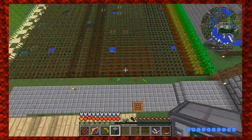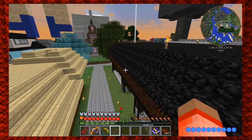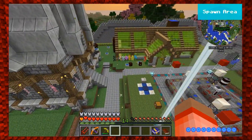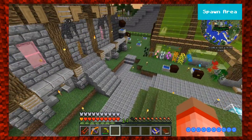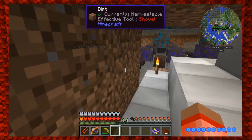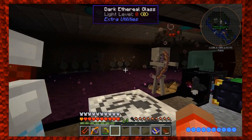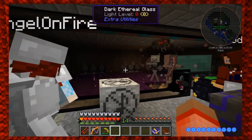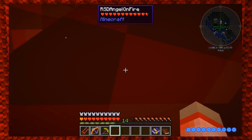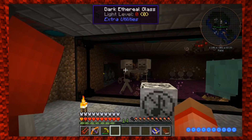Snoop's been busy down underneath. There's a secret entrance here. There's a bunch of stuff in here — it's all walled off, they can't see us, they can't get through. It's all imaginary dark ethereal glass, which is made from unstable ingots and dark glass. Players can walk through the glass — that is creepy.